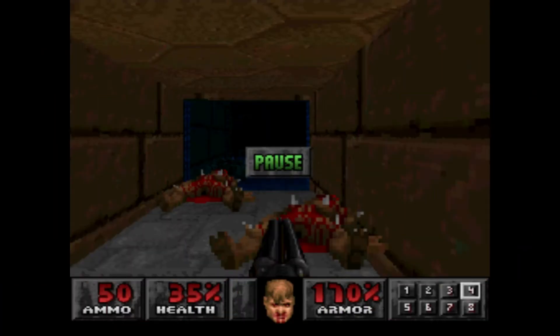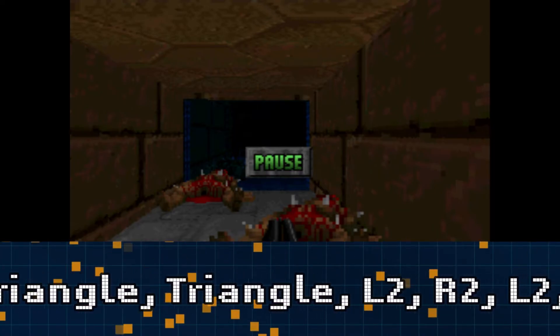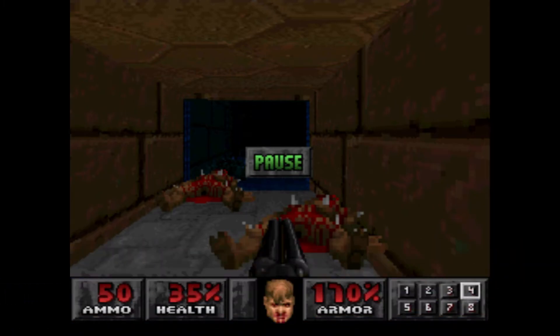This is for Reveal Map. Press Triangle, Triangle, L2, R2, L2, R2, R1, Square while you press pause. It should come up — all lines are on.